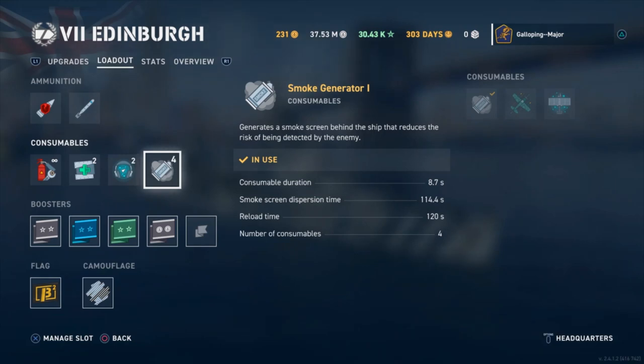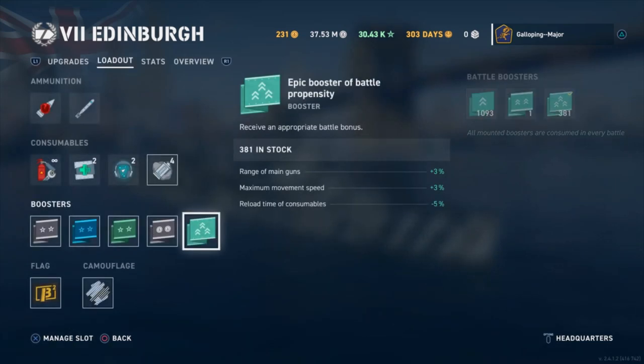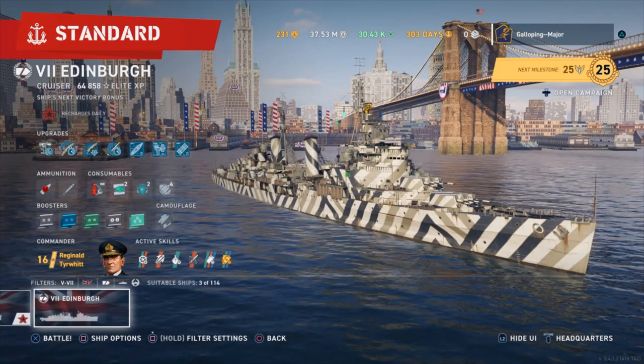We can improve this further on the Edinburgh by taking an epic battle booster, which reduces the reload time of consumables by 5%, including your smoke screen. Now you have a reload time of 114 seconds and a dispersion time of 114.4 seconds — meaning you have only 0.4 seconds without a smoke screen. The enemy's only going to spot you for an instant before you're gone. Following this, there will be a gameplay of HMS Edinburgh showing how to use this setup with the commander build.